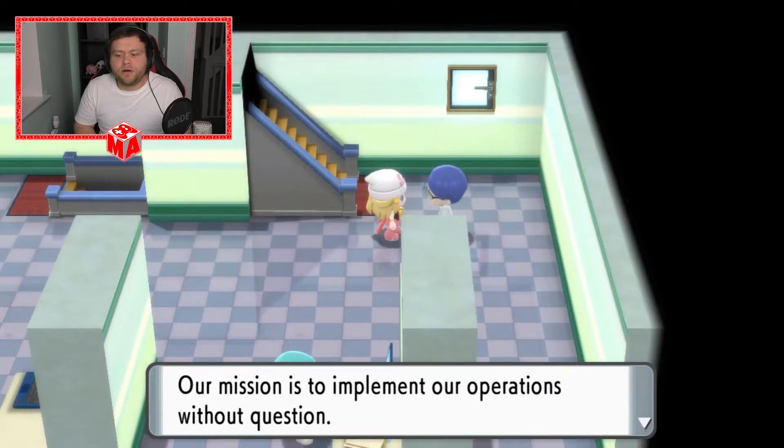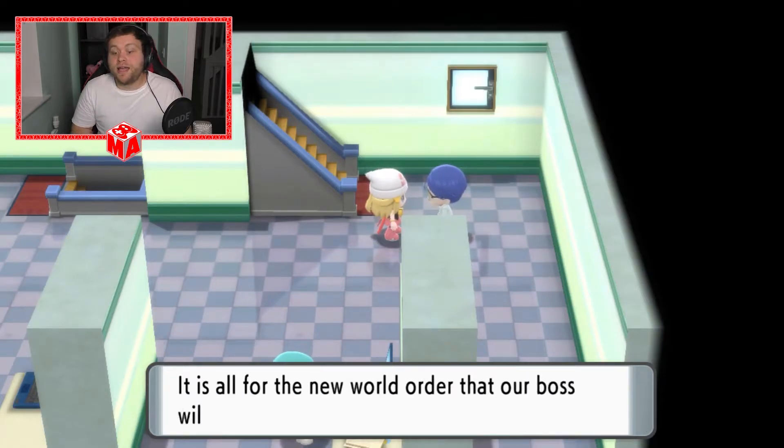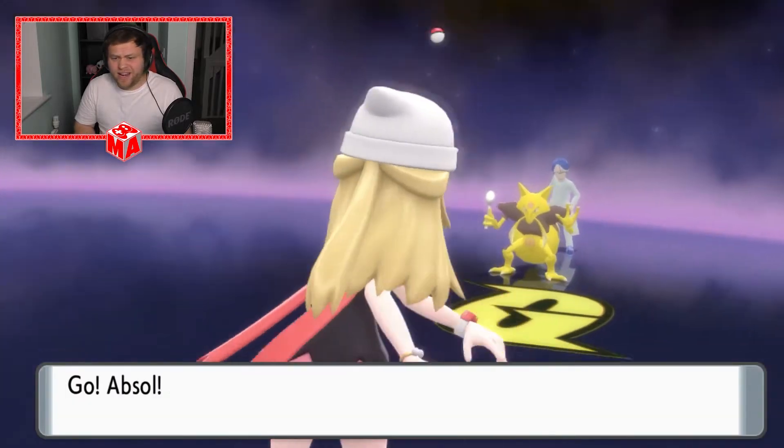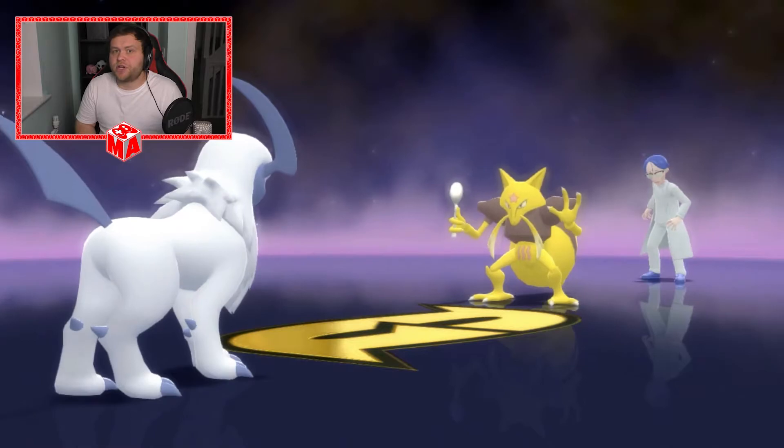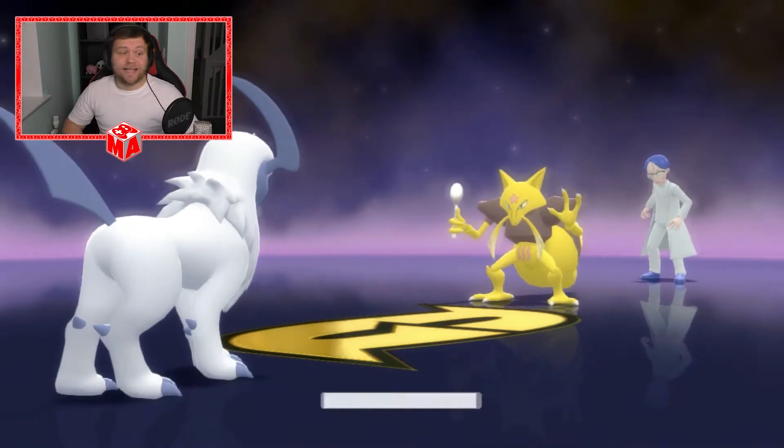We defeated another Grunt. Their mission is to implement operations without question — all for the new world order their boss will lead. Sounds like real life politics, without the Christmas parties of course. Kadabra — very nice. Absol, you're going to have to do some pretty good stuff here. Kadabra is a good Pokemon. One-banged again.